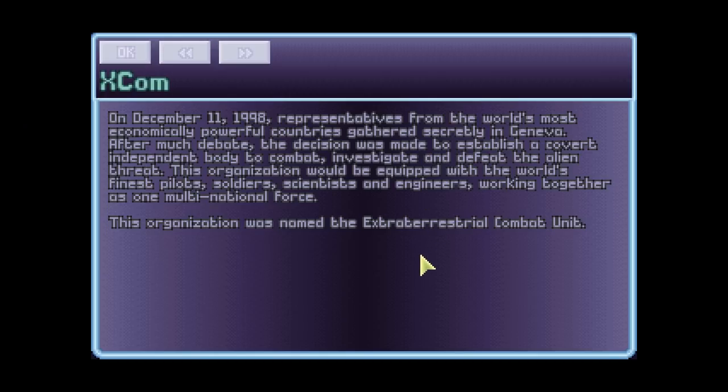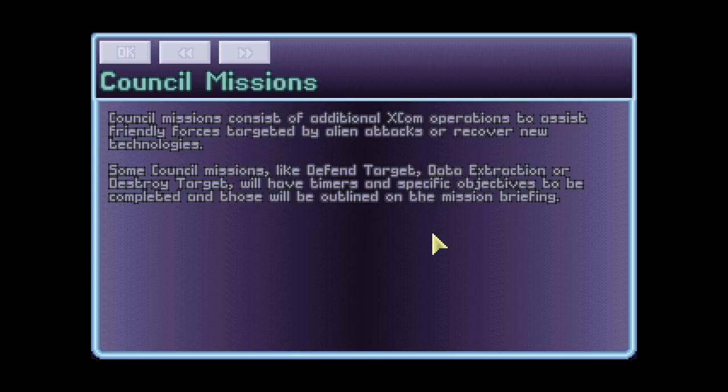X-COM: on December 11, 1998, representatives from the world's most economically powerful countries gathered secretly in Geneva. After much debate, the decision was made to establish a covert independent body to combat, investigate, and defeat the alien threat — equipped with the world's finest pilots, soldiers, scientists, and engineers working as one multinational force, named the Extraterrestrial Combat Unit, or X-COM. Council missions are additional X-COM operations to assist friendly forces or recover new technologies, some with timers and specific objectives.